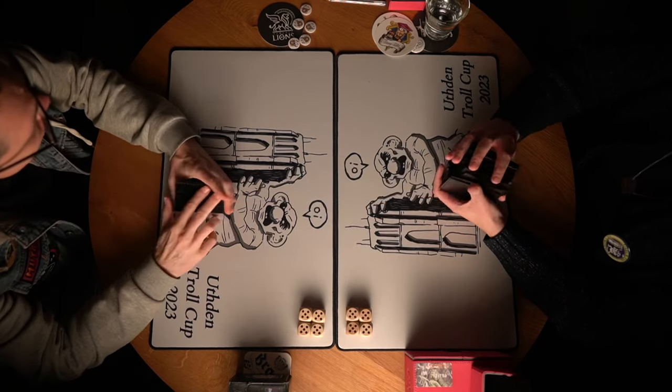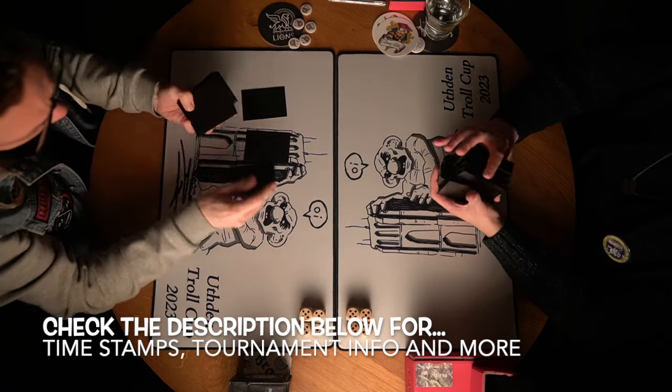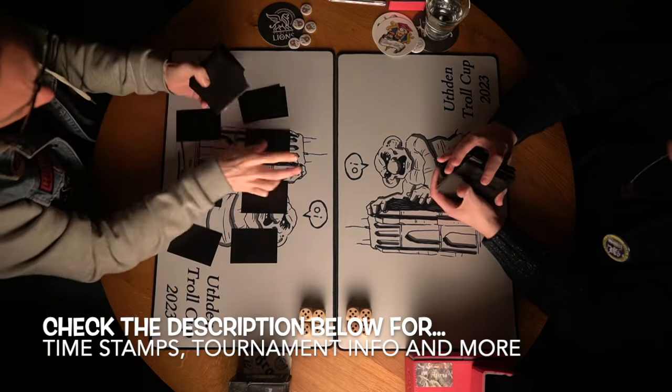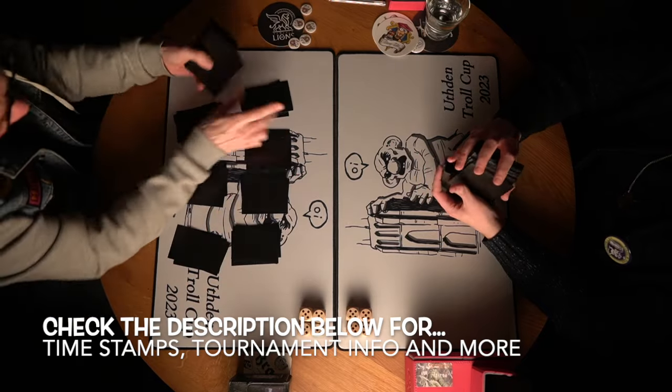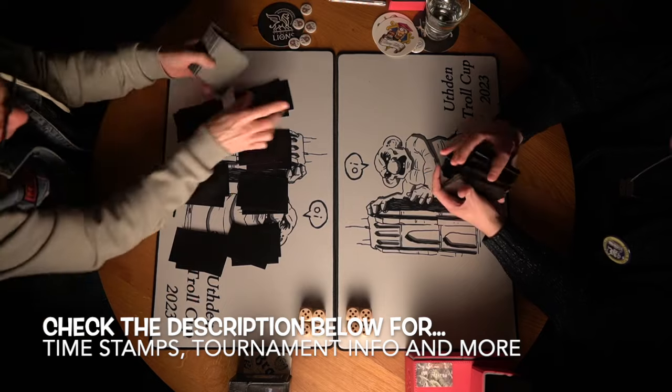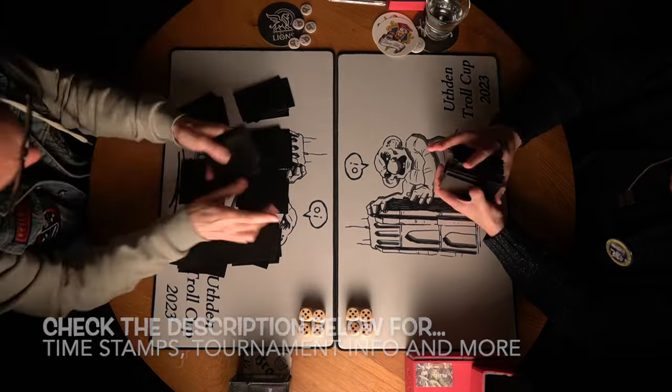Now before I jump into the deck tech of both of these killer decks, I would first like to point out that as always you can choose to skip the deck tech section and go to the games straight away. The easiest way to do this is by checking out the description below — you'll find several timestamps. One reads MTG Games, so just click on that and you get straight into the action.